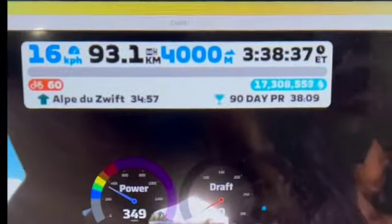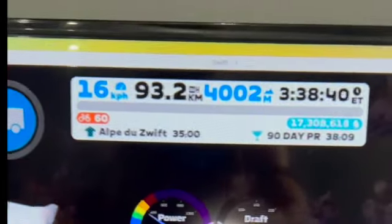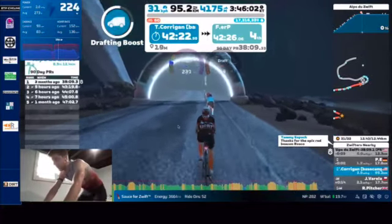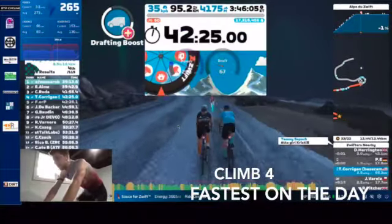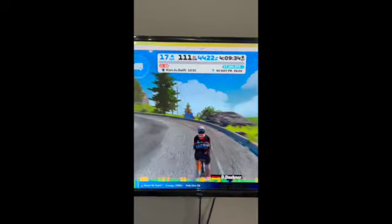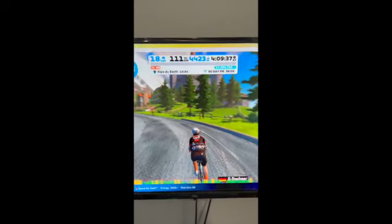We're back. Fresh kit, fresh towel, 1,300 meters to go — game on. 4,000 meters. Climb number four. There we go — fourth one, fastest one. Back down to the bottom, and another 300 meters and some change, and I'm done. Eversting Base Camp — 4,424 meters elevation.